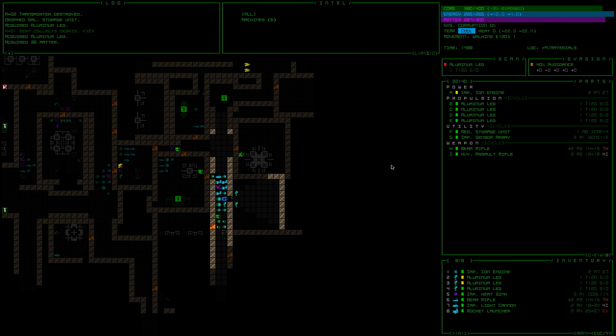We're just hanging out here on materials. We just restocked our aluminum legs. We got a medium storage unit, which was a nice little upgrade from our small storage unit, and we're just making our way through.